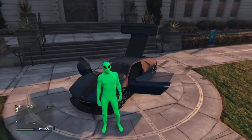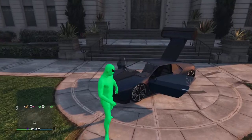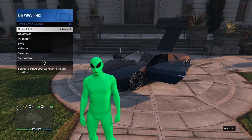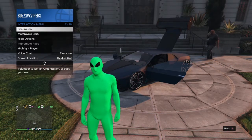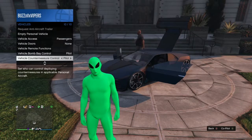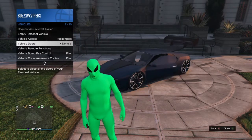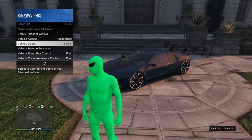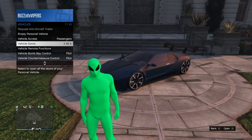First of all, what you're going to want to do is obviously pick the car, and it has to be a car that you own personally. The next thing is to open up your interaction menu, go down to vehicles — click into vehicles and then go to vehicle doors. Click on that and that'll make none of them be open. If you click it, it will open them all. Let's go back to closed so I can show you some more of the options.